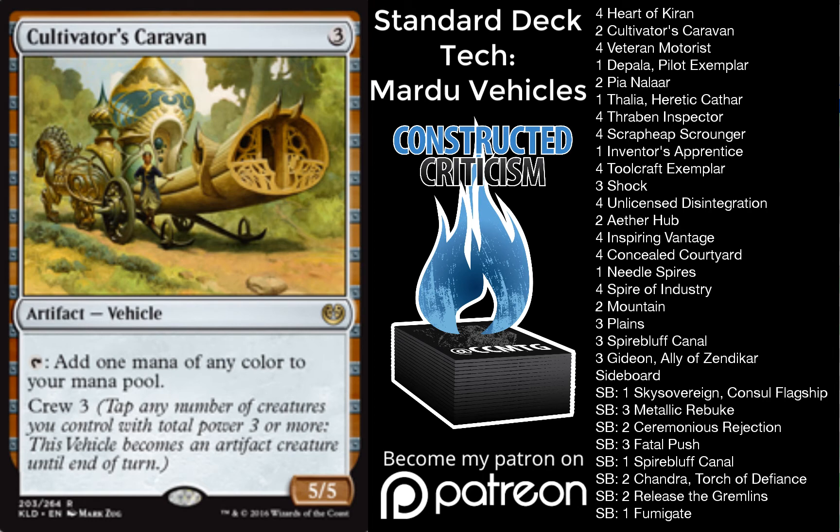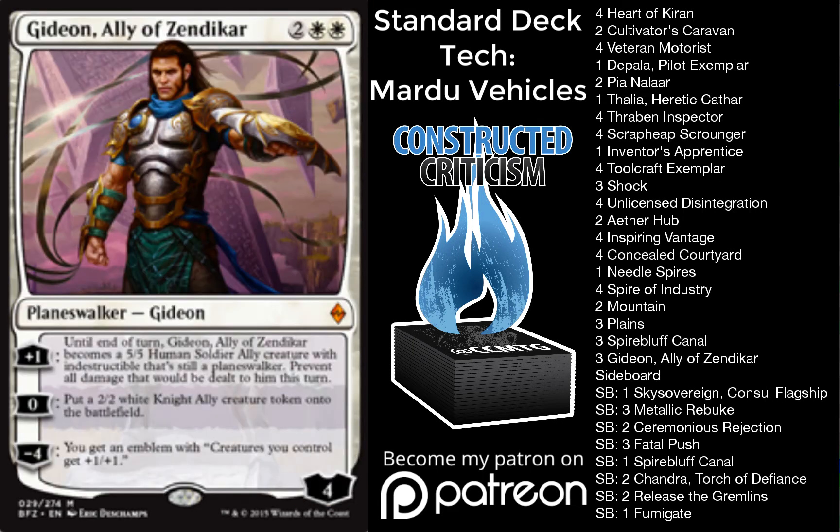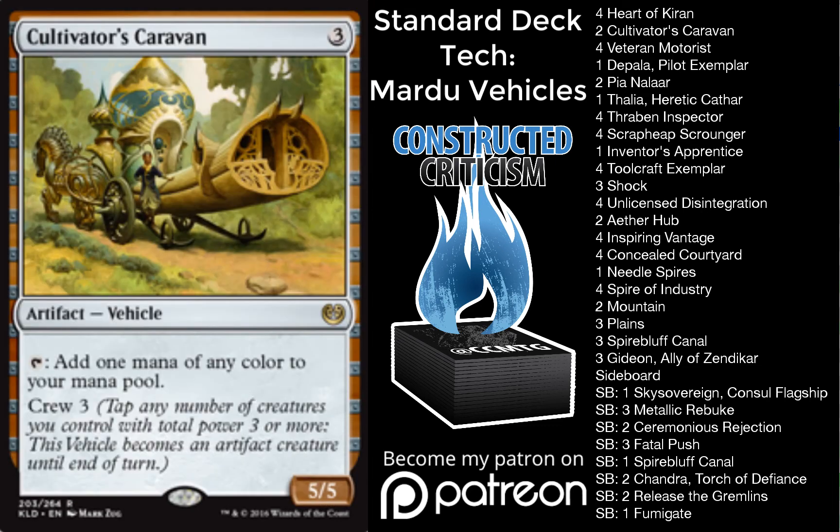One of the key cards that I think is really important in the deck right now is Cultivator's Caravan. The card is 3 mana for a 5/5. You can tap it for any color of mana. It has a crew cost of 3. In the mirror, the importance of this card is how big it is, and then the importance of Gideon — just being able to attack in the mirror is going to be pretty big, as well as having something that comes down and gives you advantages in the form of large creatures that they can't attack through.